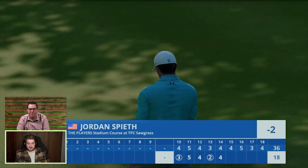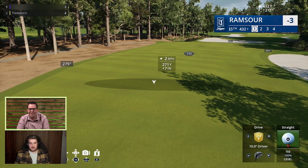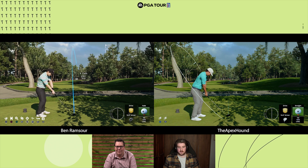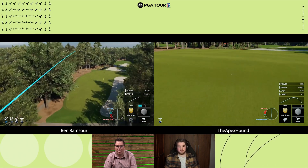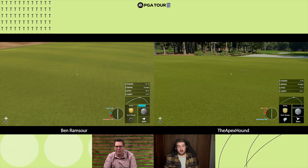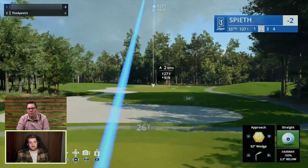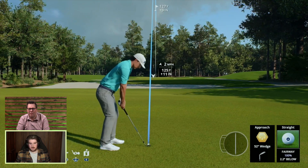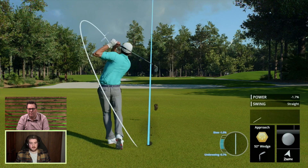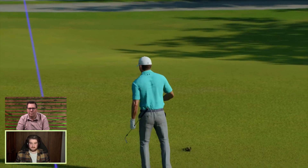Alright, that was a good up and down for par — I'll stay within touching distance heading to 15. Oh, this is an intimidating shot with all that water, but at least I know I'm bombing it about 150 yards past that. We played this in real life — I just hit what I thought was a perfect drive and it rolled out into that water across the cart path. That's what makes Sawgrass unique: it's not just grip it and rip it, you've got to be really smart with the decisions you make on each shot. I think water is on 14 of the holes — that's the stat I heard.